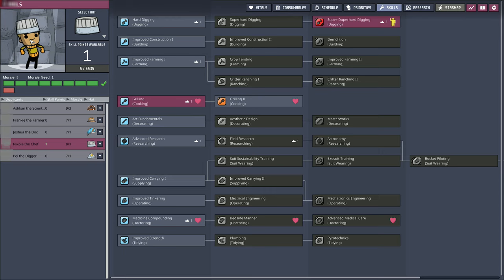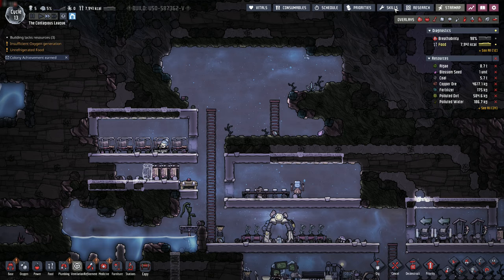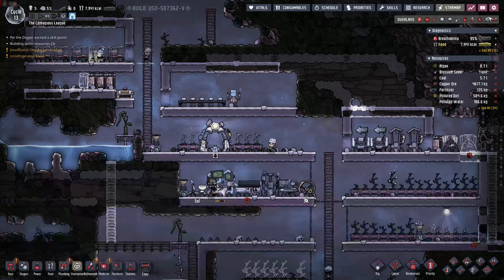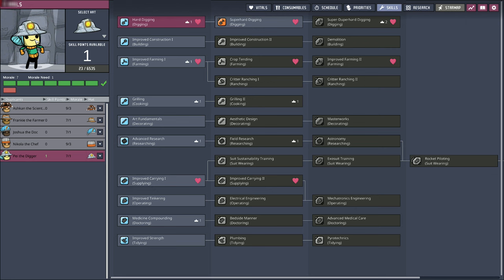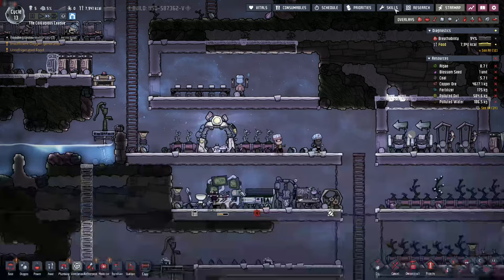So much so that I think it should be required curriculum for high school science classes. Nicola the chef earned a skill point - perfect, that's what we want. We now have his cooking as high up as it can go, and that's good because he is in many ways a terrible cook. We earned a colony achievement as well - 'to pay the bills' - use duplicate skill points to buy out an entire branch of the skill tree. He gets his new hat. Pave the digger also earned a skill point and we're going to give her super duper hard digging - she gets a new hat too.